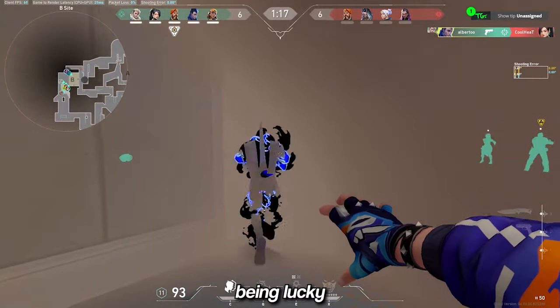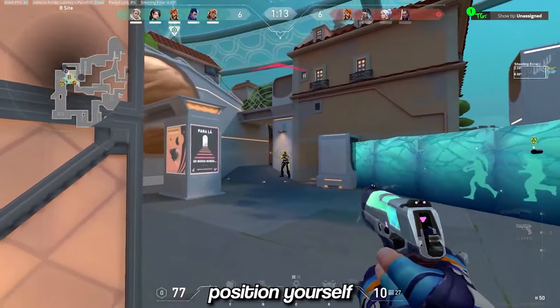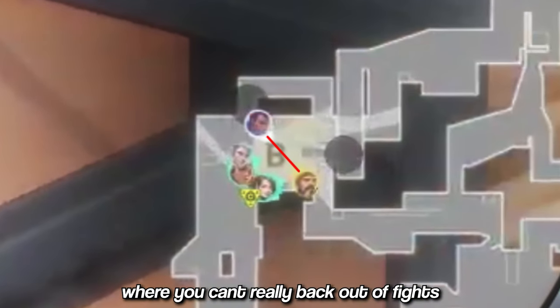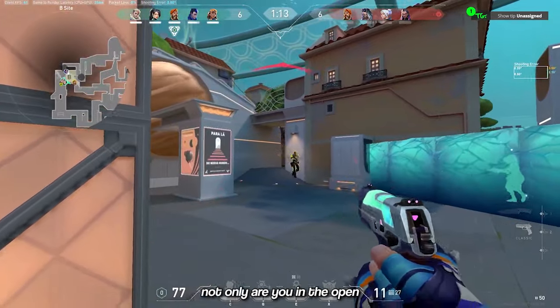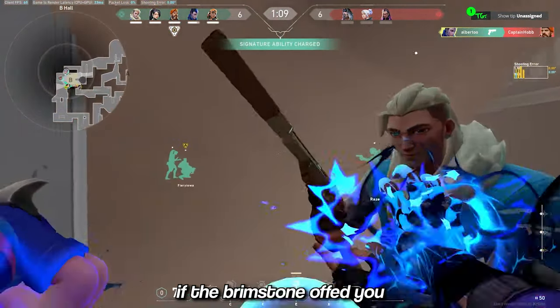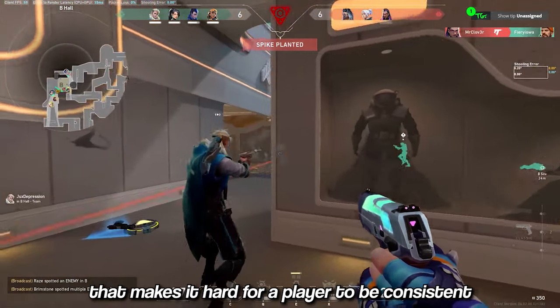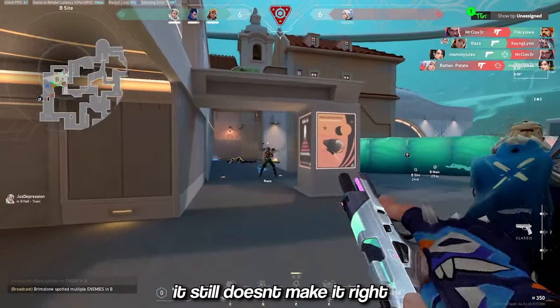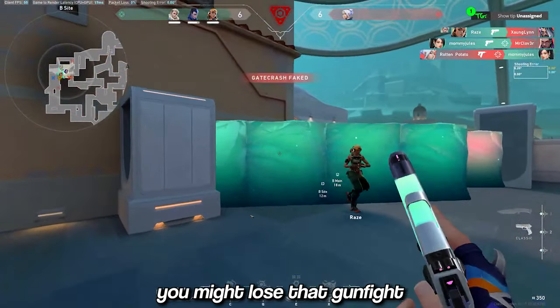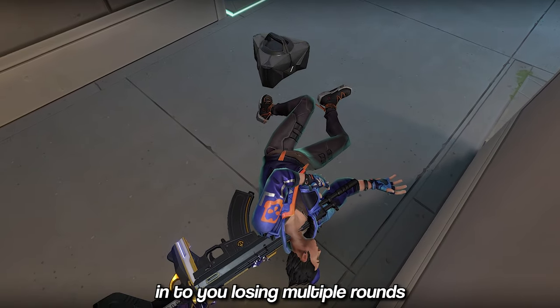The kill on Sage, although being lucky, was good — but that's the cue for you to play for your life. However, you decided to position yourself where you can't really back out of a fight; for example, the Brimstone fight. Not only are you in the open, but there are no teammates to trade you because of the Sage wall if the Brimstone kills you. It's these small details that make it hard for a player to be consistent. Even though you got the kill, it still doesn't make it right, because the next game you might lose that gunfight, costing you that round, which might snowball into losing multiple rounds and the game.